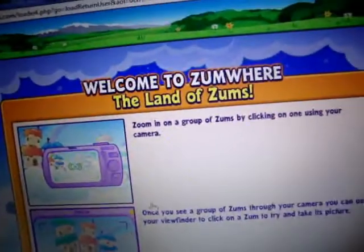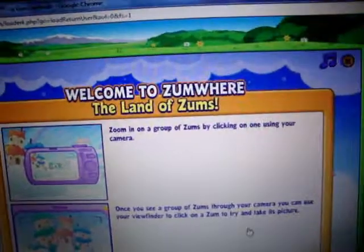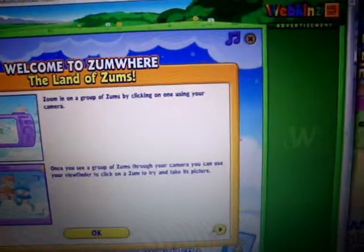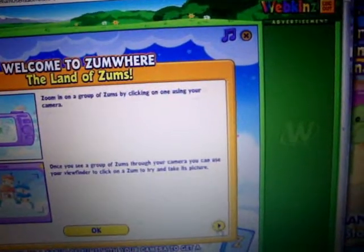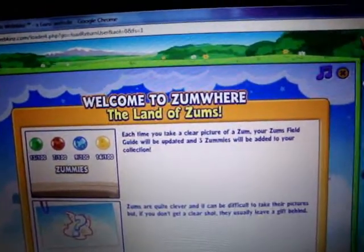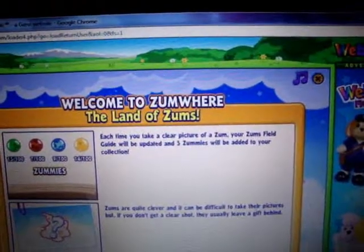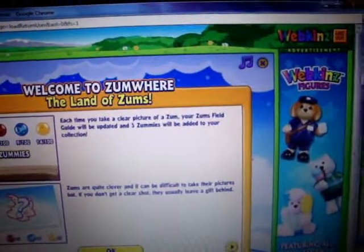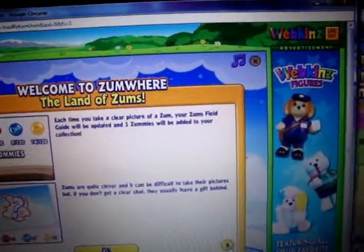I have to take a picture of a Zom or something? Zoom in on a group of Zoms by clicking on one using your camera. Once you see a group of Zoms through your camera, you can use your viewfinder to click on a Zom to try and take its picture. Each time you take a clear picture of a Zom, your Zoms field guide will be updated and three Zomies will be added to your collection. Zoms are quite clever and it can be difficult to take their pictures, but if you don't get a clear shot, they usually leave a gift behind.